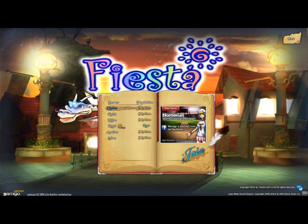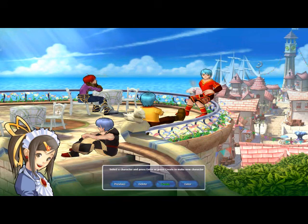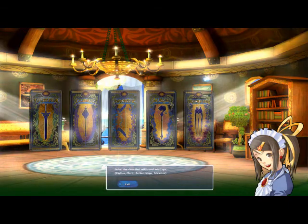I personally recommend joining Cypion, as that's where I'm currently located. You're allowed to have a maximum of 5 characters — one of every single class. When you go to the character creator button, you'll notice that it pops up giving you the choice of all 5 characters.